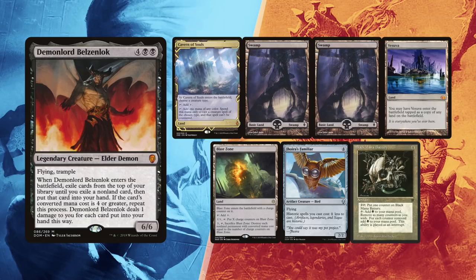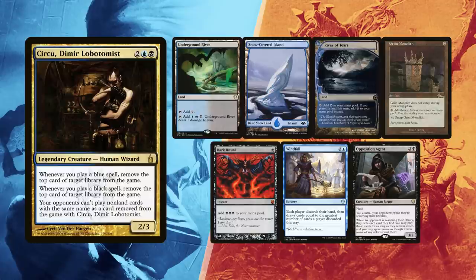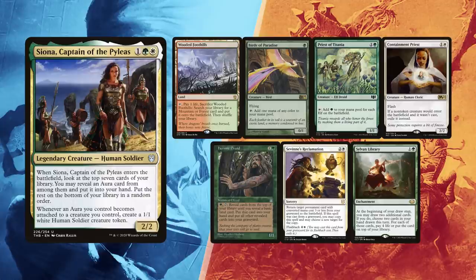Luis had to mulligan down to six this time around. He found an Underground River and a snow-covered Island for lands, with a Grim Monolith for ramp and a Dark Ritual that might enable him to shoot in an Opposition Agent. Windfall can help on refilling after dumping his hand. Finally, Helder kept his first hand with a Wooded Foothills, Birds of Paradise and Priest of Titania for ramp. Containment Priest can be detrimental versus Belzenlok Unlocked, Living Death, and even Worldgorger loops.